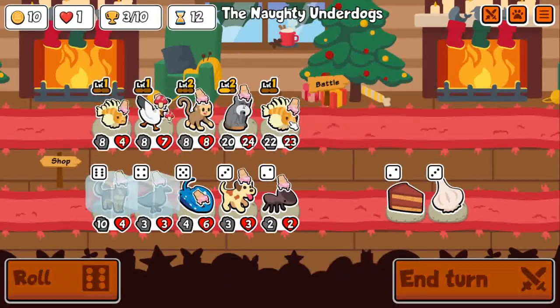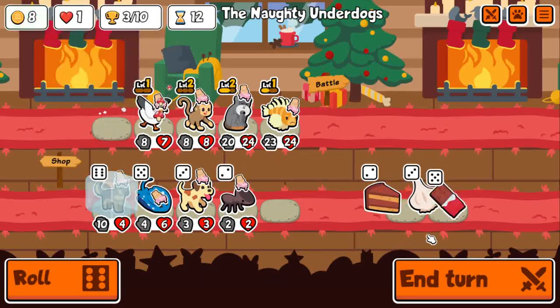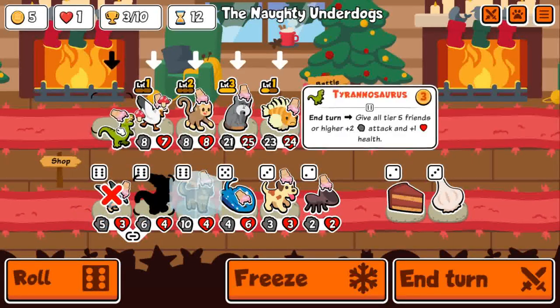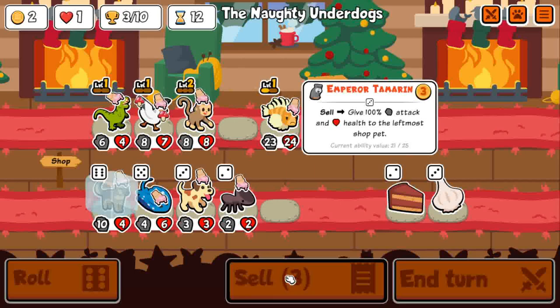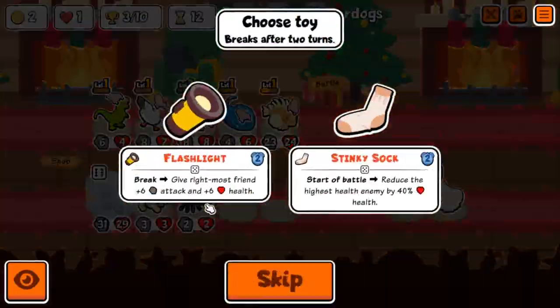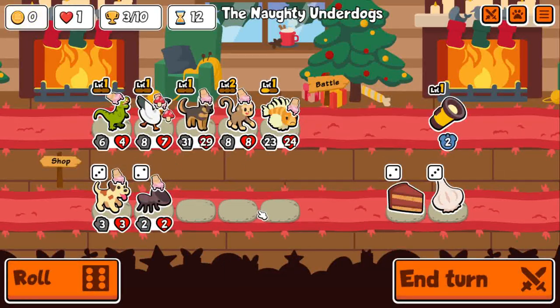Already round 12 and I still need seven more wins. Stingray is just such an efficient buy — you get plus 6, plus 6 for two gold, pretty much. You do have to wait two turns, but if you actually live those turns, it ends up being extraordinarily good. Gonna go ahead and do that — also works out for the gold efficiency. Take the Flashlights. Put the German Shepherd in front, I imagine.